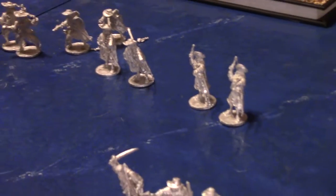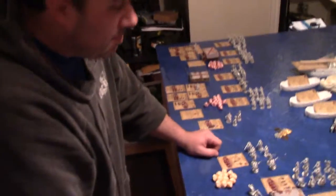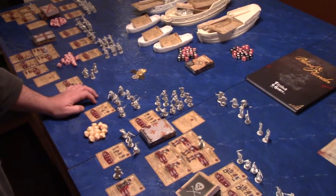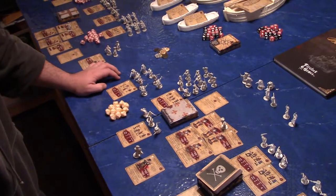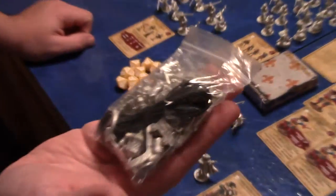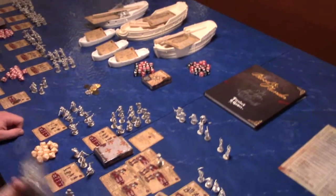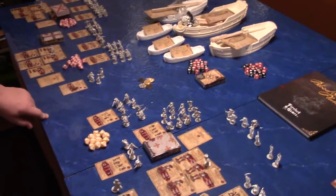That's Blood and Plunder, folks! We're going to get it on the table as quickly as we can and do a battle report — everything will be unpainted for now, so bear with us. The Admiral set gives you over 90 models if you count the boats, plus cannons, anchors, and more pieces to assemble, clean up, and prime. It's available for pre-order now — check out Firelock Games, Blood and Plunder. It's going to be a blast!